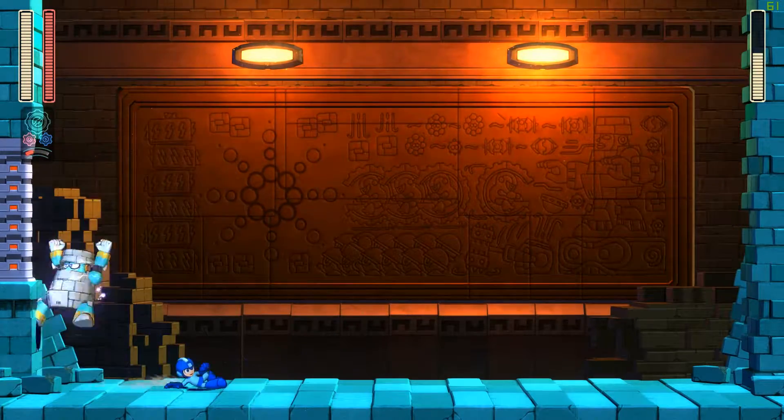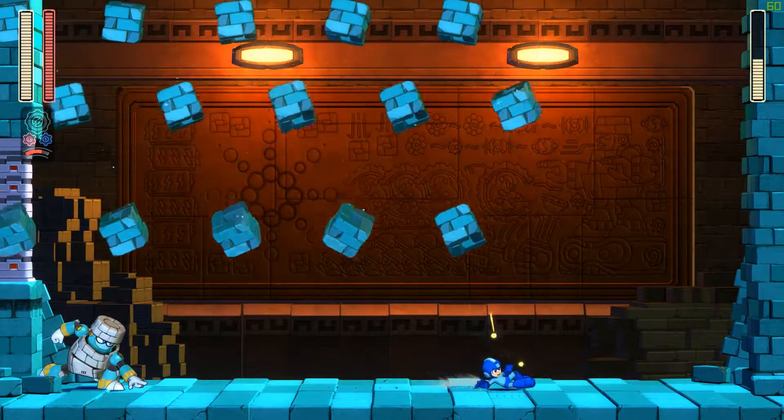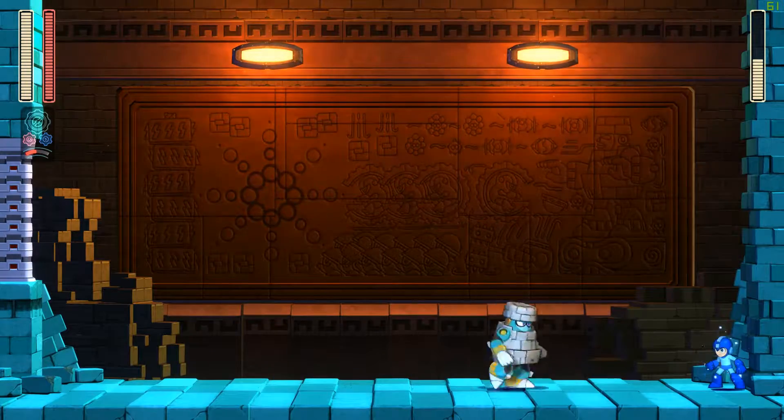Once again, shoot him when he gets close, dodge his jump, and then use your speed gear to inflict a bunch of damage. Just repeat this technique one or two more times to finish the first phase.